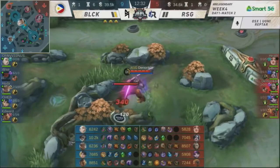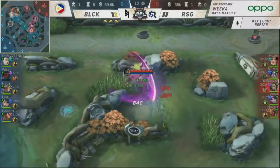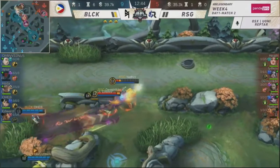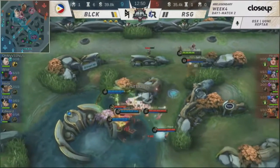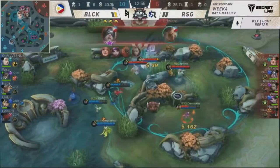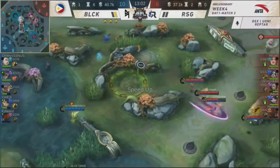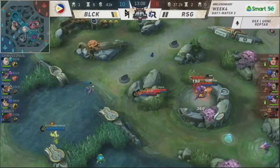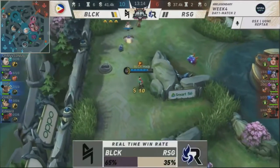DemonKite is 3-0-0 — the rookie for RSG is their shining hope in this game, the only one with a positive KDA, the only one with actually good items. Forces the flicker — Nats might be dying here. Taking advantage of RSG's positioning. Edward continues to kill Nats. The dinosaur is not going to hold. Edward with the punch and the follow-up by Iakno — trade of 1-for-1. DemonKite survives a 3v1 on that side of the fight.